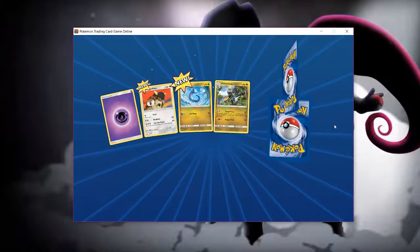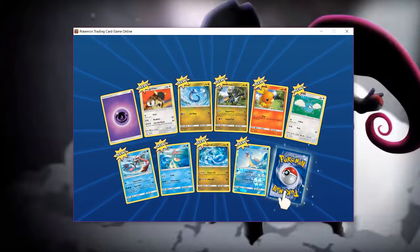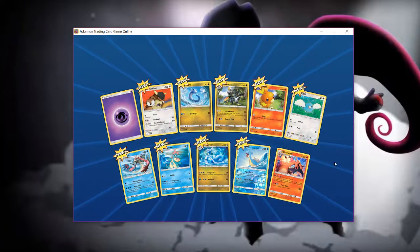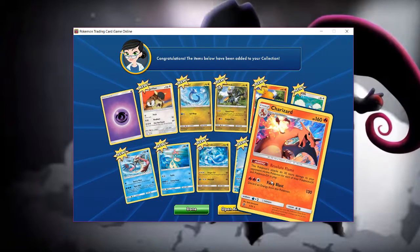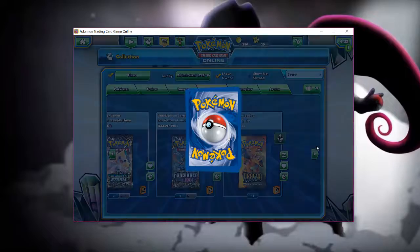All of these should be new because these are all brand new on this account. Oh, I got Charizard! All right, cool, I'm good with that.